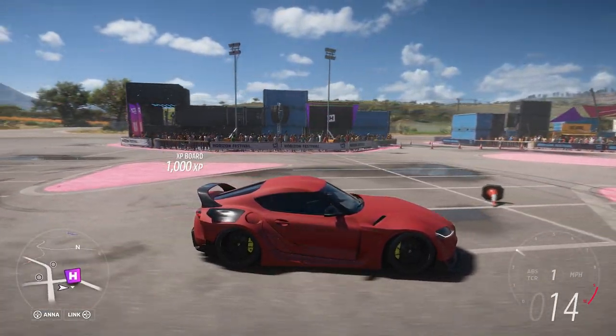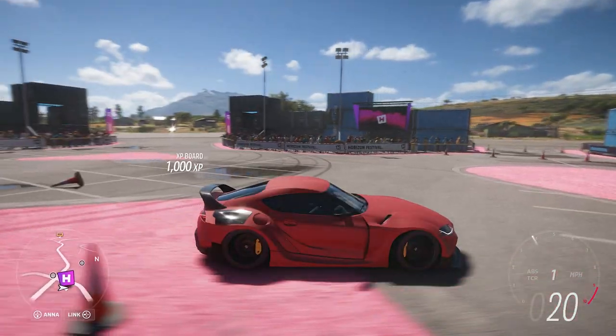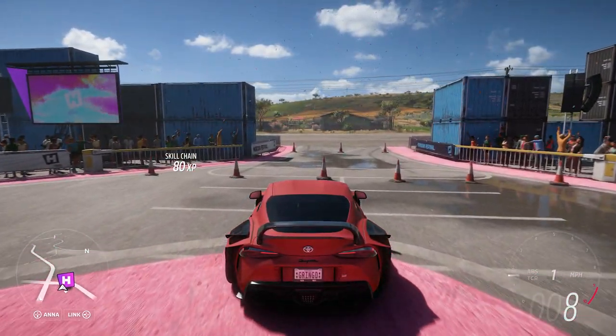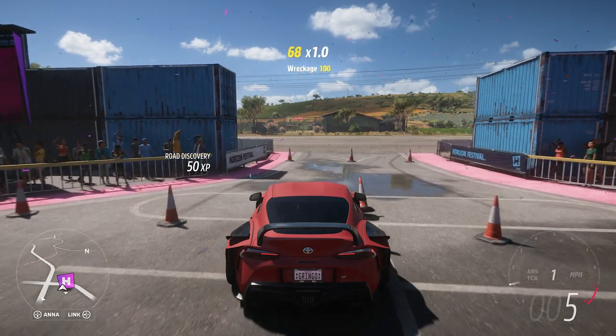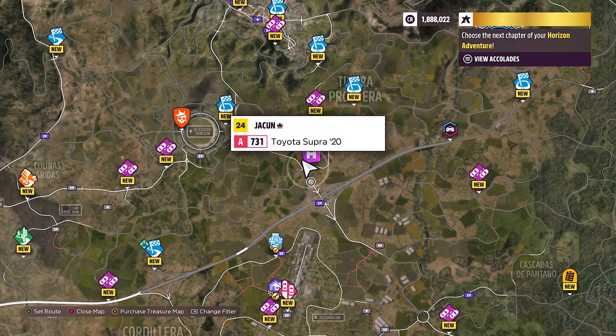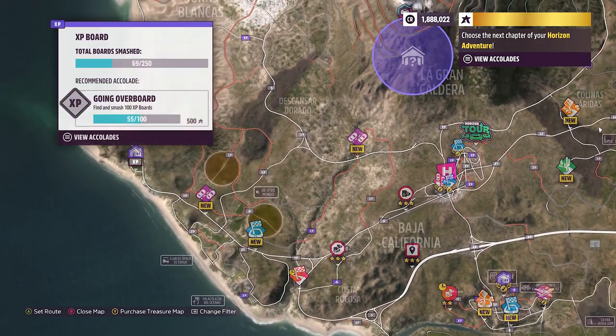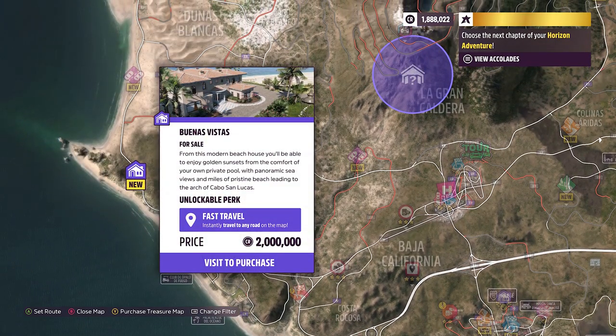Hi, welcome to the channel. Just a quick video on how to unlock the fast travel. What you have to do is just buy a house — which is this one — so we need 2 million credits.